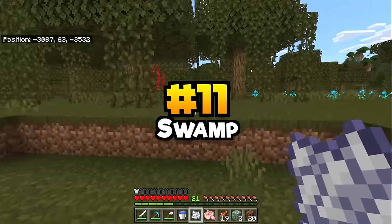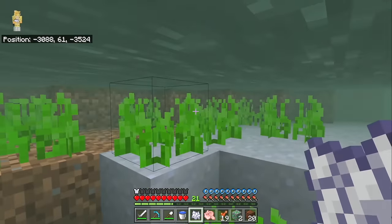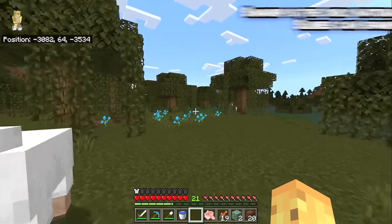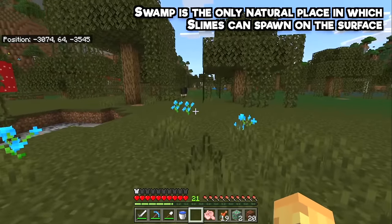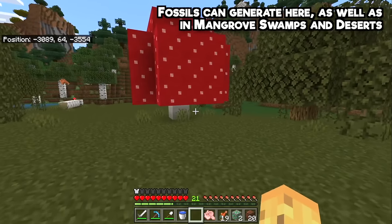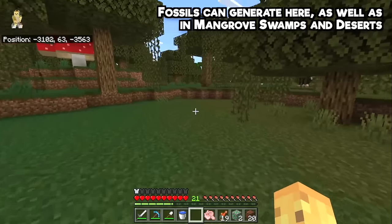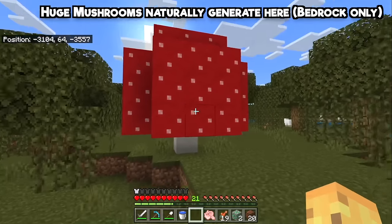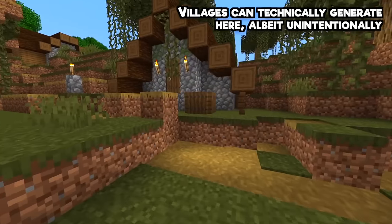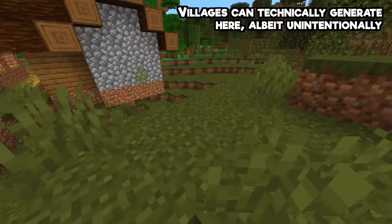The swamp is so unique in so many ways — from the vines on the trees to the water you literally can't see anything in. You might like the beautiful light blue flowers when you bone meal the ground. The swamp is the one consistent above-ground place to find slimes — the closer to a full moon the more you'll find. Because fossils generate here and some fossils generate with diamonds, you'll find more diamonds in the swamp than anywhere else in the game. Also, you're not meant to be able to find a swamp village but they'll sometimes generate partially inside one anyway.